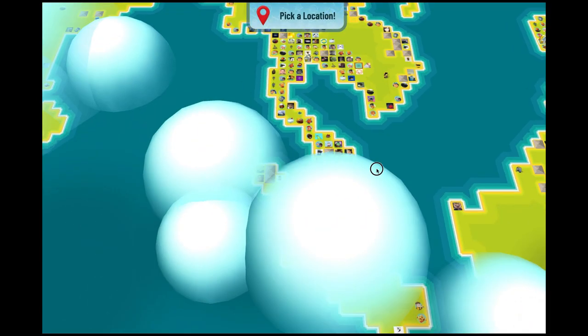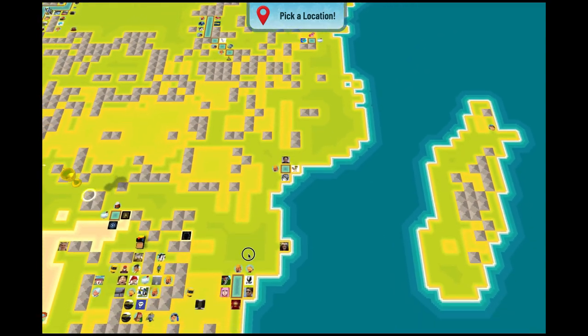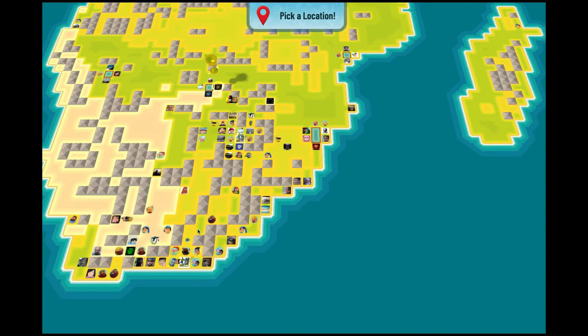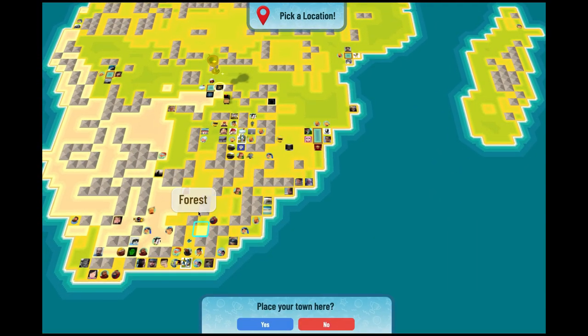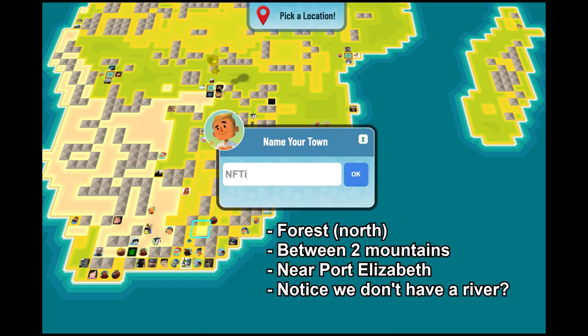First, we pick a location near the city. It does not need to be near a river. Our priority is near a city to not waste gasoline. We are placing our town in a forest between two mountains and near the city, Port Elizabeth.